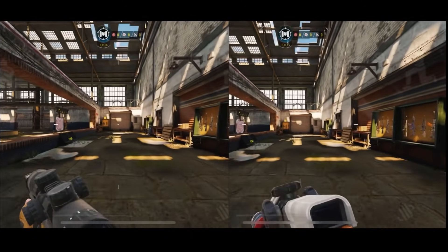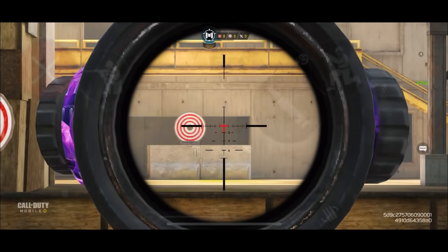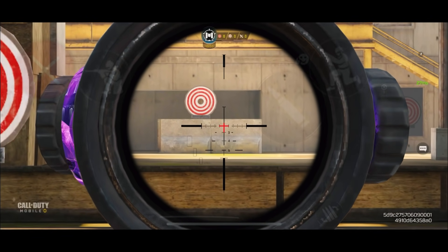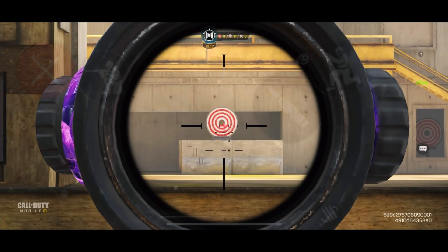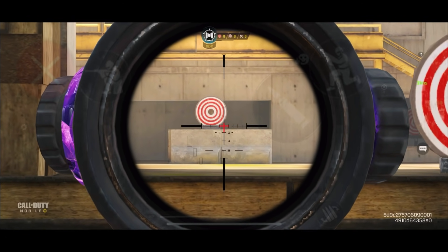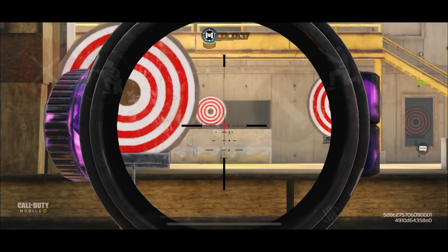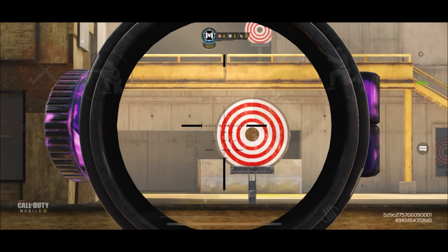In terms of movement speed, both guns are shown side by side walking in a straight line — basically the same. Looking at sway: the Ritek can randomly go to any side — top left, top right, bottom left, bottom right — making it really unpredictable when you're swaying and making hardscoping much, much harder. The DLQ, on the other hand, always goes to the top left and always sways back to the bottom right. It's always consistent and easy to predict, especially when hardscoping, compared to the Ritek.